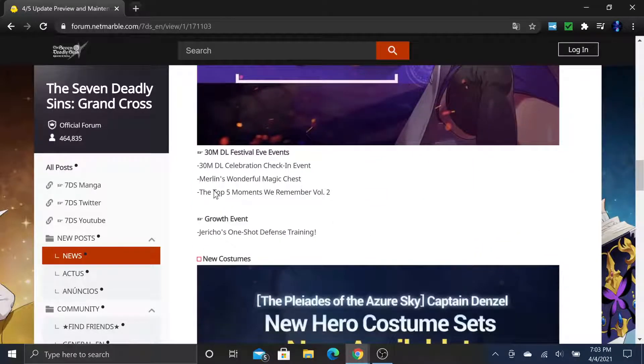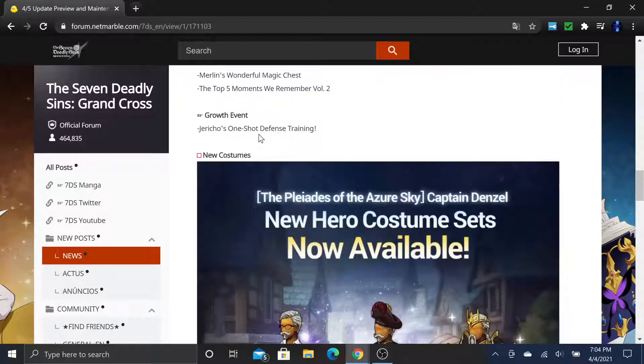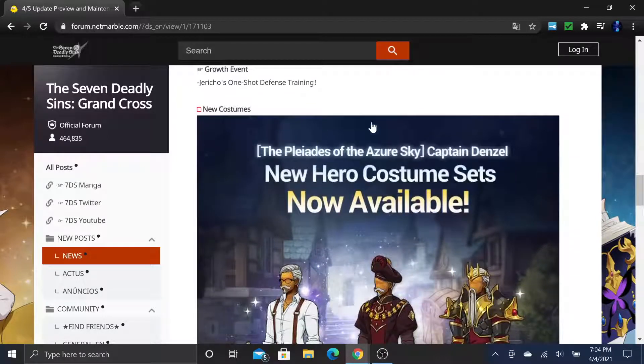Recover the Top 5 Moments We Remember Volume Two is going to be releasing while Volume One is currently active, so make sure to do that for those free rewards. We're also getting a growth event — Jericho's One-Shot Defense Training. This patch is going to be kind of dry because the week after we should be getting Festival Merlin, which should be a bigger patch. But it's a dead week, as we expected.